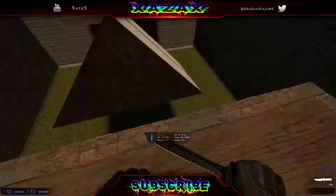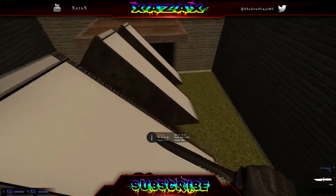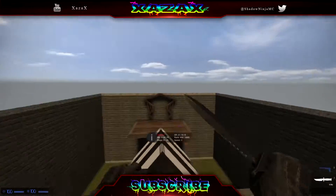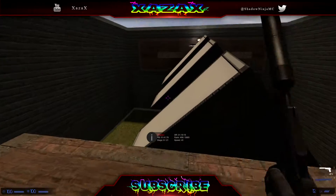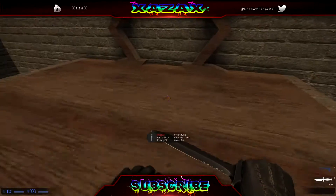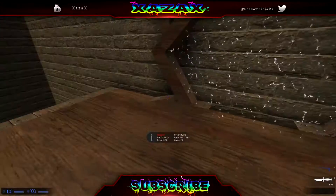You'll notice I messed this one up. The actual way to do it is to just AD, AD, AD - bunny hop across the top. If you don't want to bunny hop the whole thing, get a pre-hop in and just set the first one. The quicker way is to go A, A, A across. But just bunny hopping is the easiest method.